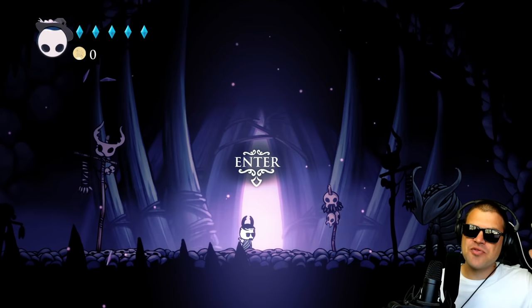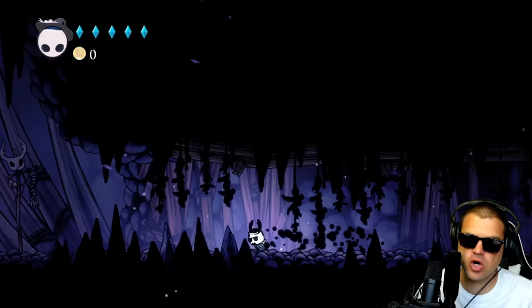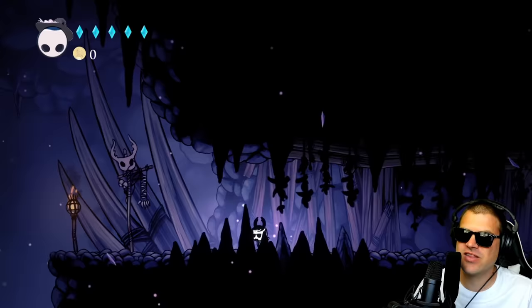Hey, how you doing today? My name is Riley and thank you so much for stopping by. Today we're jumping back into Hollow Knight and we are going to be talking about the Transcendence mod. There are 14 different charms in this game. I'm going to show you where all 14 of those charms are and we're going to talk about what they do. I'm really excited — this is going to be a cool one.